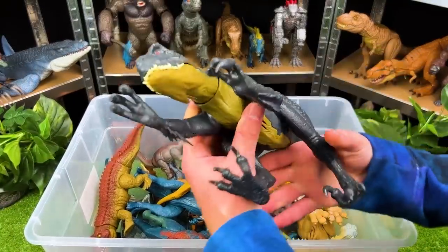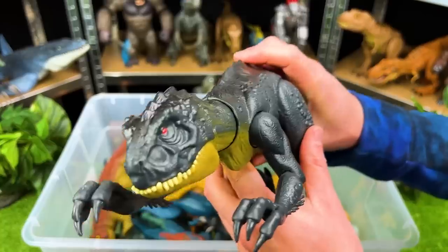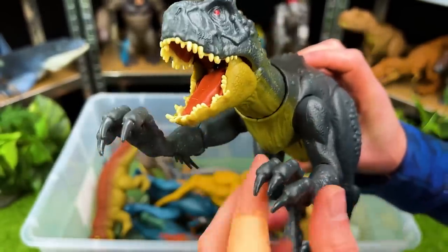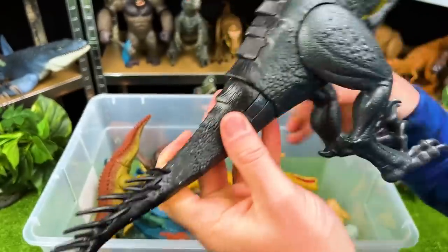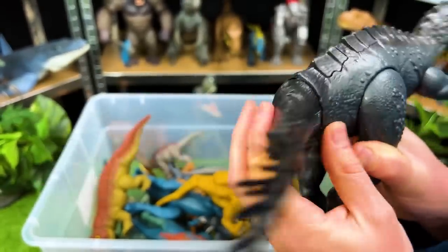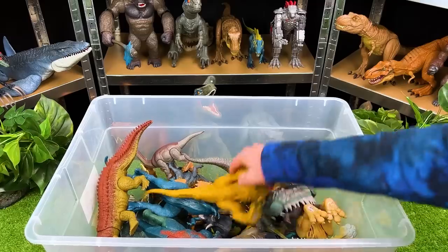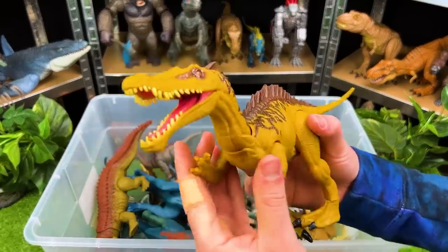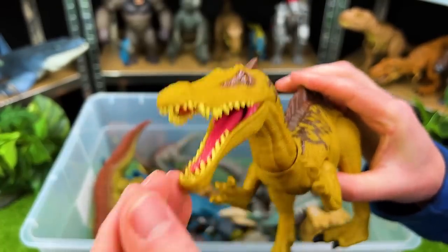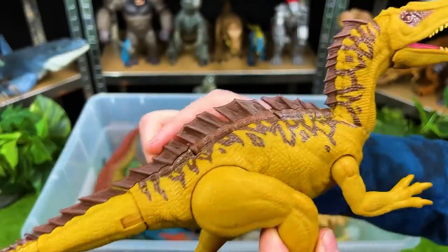Here's what I think is one of the scariest predators in Jurassic World — this is the Scorpios Rex. It's got loads of teeth in its mouth, super sharp claws, and look at this poisonous tail — those quills on its tail are poisonous, so you better watch out for those. Here is a super bright dinosaur — this is a predator, it is the Suchomimus. Look at that long mouth with all those teeth, kind of like an alligator really, and look at that fin all along its back right there.